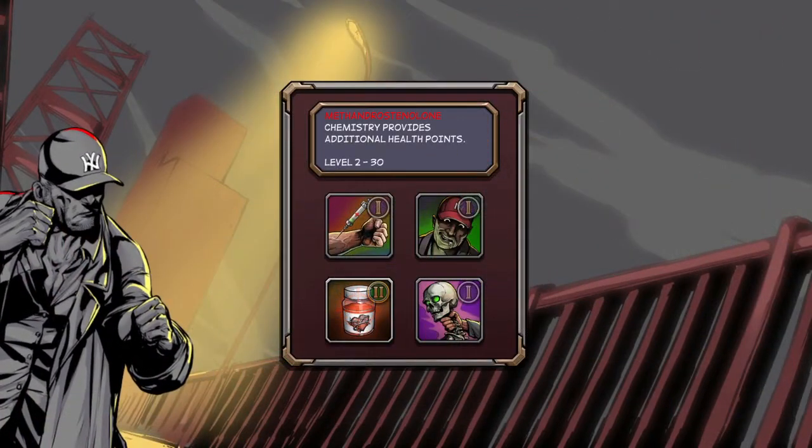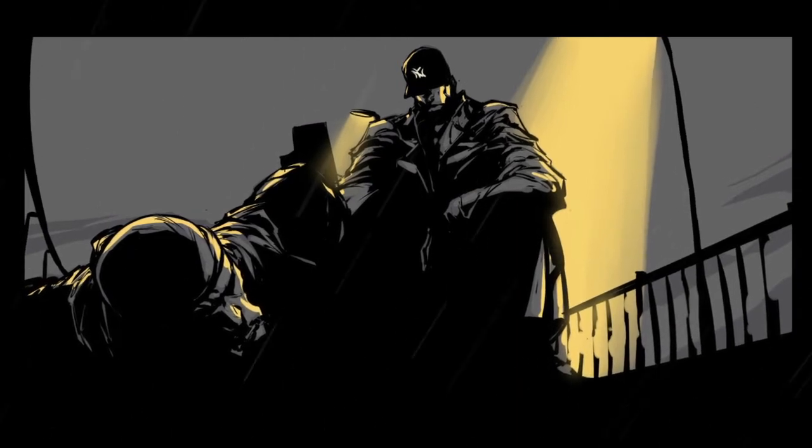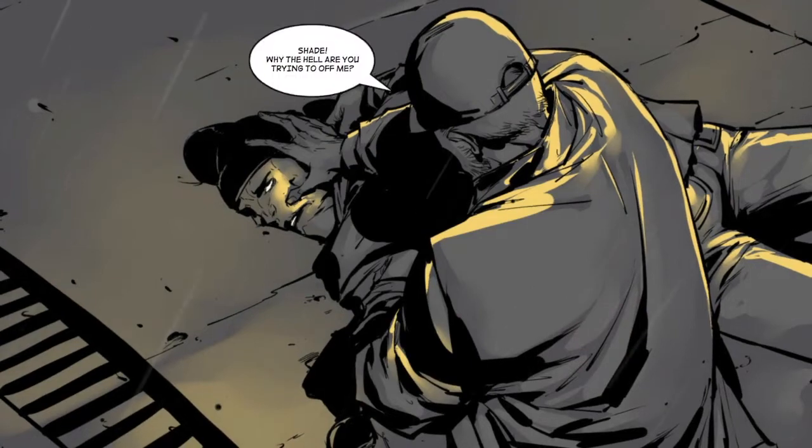The skills — the RPG elements — are a mixed bag where some of them require you to fulfill certain conditions, like matching four tiles, and some of them are passive skills that have a set percentage of activating. You get to choose one skill after each successful fight from a randomized list of four. Unfortunately, since the game is so short and some paths don't have as many fights, you don't really get a full feel for the available skills unless you play it through multiple times.